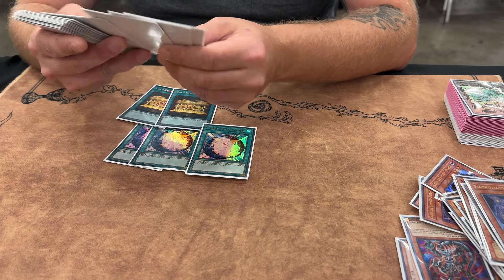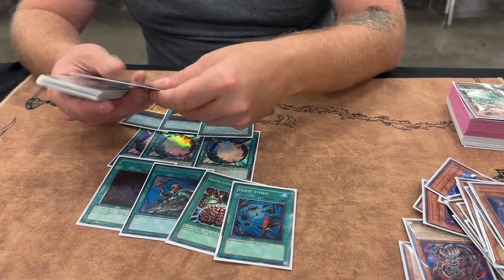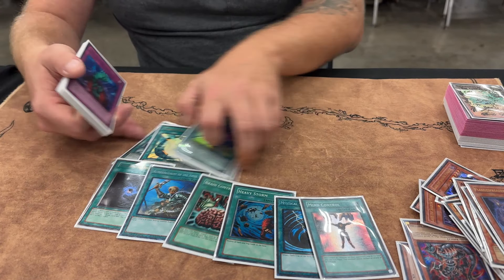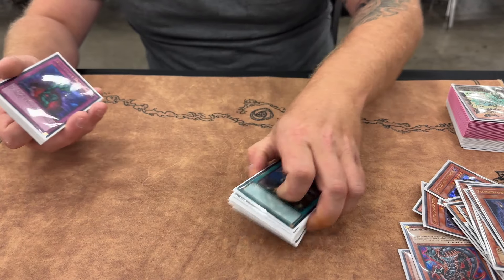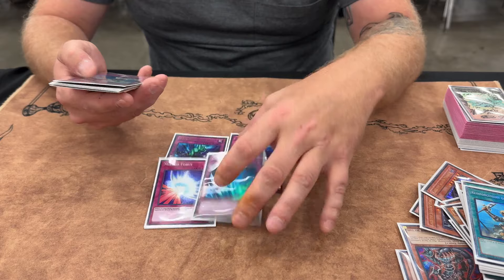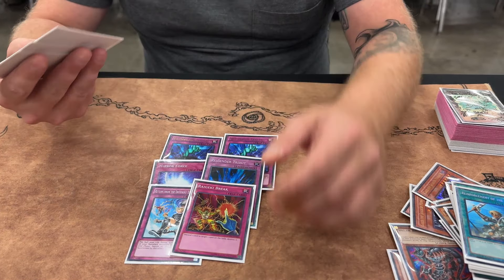Spells are pretty self-explanatory: triple Miracle Fusion, double Sarcophagus to find the Miracle or Future Fusion, Allure, ROTA, Brain Control, Heavy Storm, Mind Control — not too much to say about it. For traps, I'm on two Bottomless Trap Hole; everyone's on Bottomless, Mirror Force, Torrential Tribute.